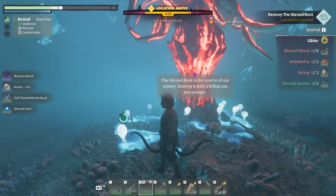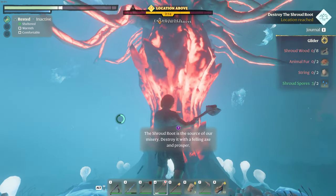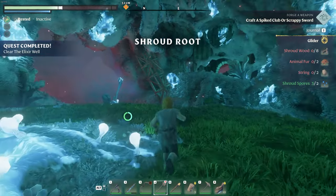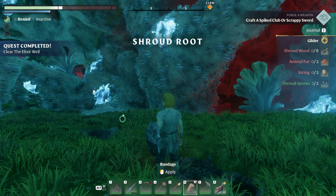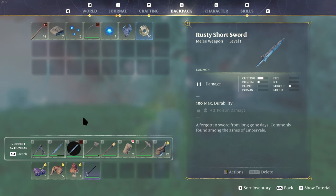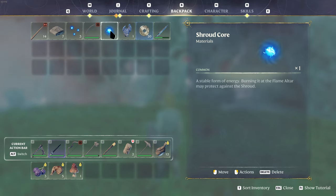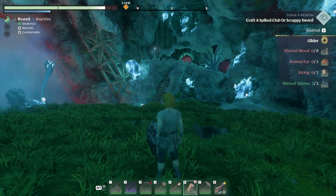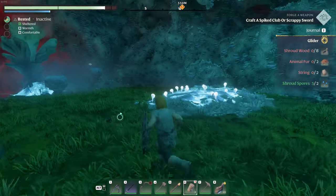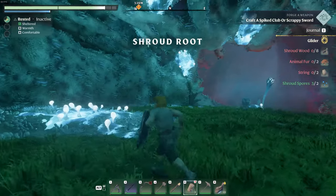Got him, yes! First try! What do you have? Fell Thunderbrute head — I'm gonna wear that. Runes and a bronze sword, that's definitely better than this crap sword I'm rocking. Let me chop down this shroud root. We got a skill point — look at that! We cleared the shroud, it is cleared baby! The bronze sword does 14 damage versus our rusty short sword. We'll go ahead and swap. There's a shroud core — burning it in the flame altar may protect you against the shroud.